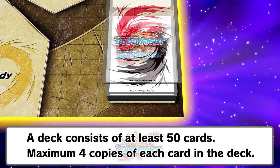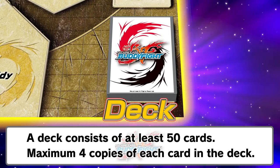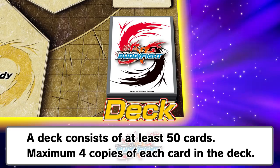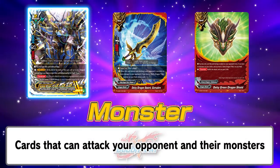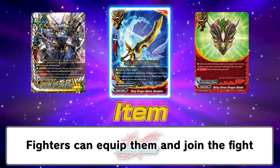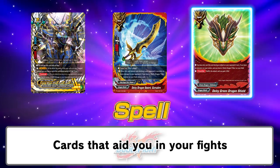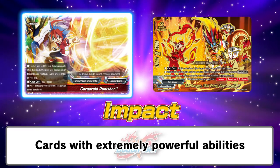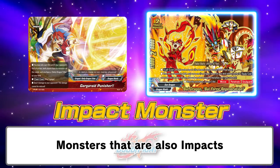Let's prepare a deck to use in the fight. A deck consists of at least 50 cards. However, you may only have a maximum of four copies of each card in your deck, so be careful. Let's look at the different types of cards. There's the Monster Card, which can attack your opponent and their monsters. The Item Card, which a fighter can equip as a weapon and attack their opponent. The Spell Card, which provides support in your fights. It's also important to have Impact Cards and Impact Monster Cards, which have powerful effects that turn the tides of battle.